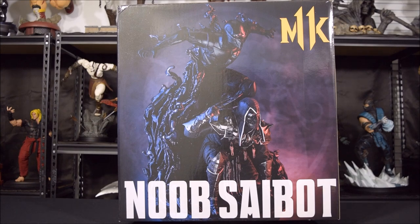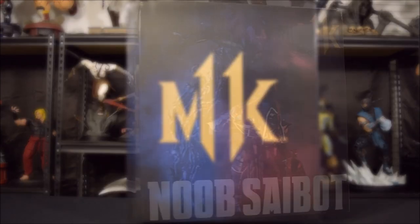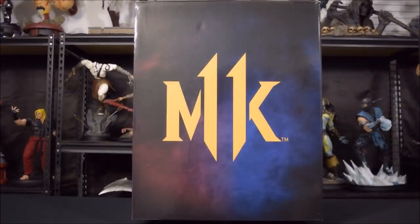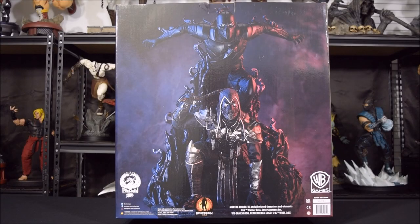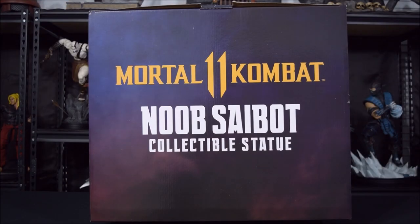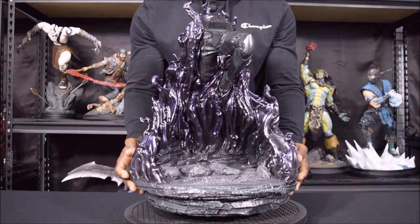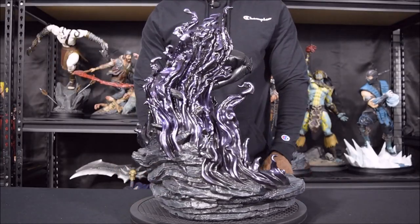And down below, in bold, you'll read Noob Saibot. On both the left and right side, you'll see a large MK11 logo. On the back, you'll see another close-up picture of the statue giving you a frontal view. And on top of the box, you'll read the title Mortal Kombat 11 Noob Saibot Collectible Statue. We'll begin by placing down the base, which includes the lower half of another Mortal Kombat character named Smoke.